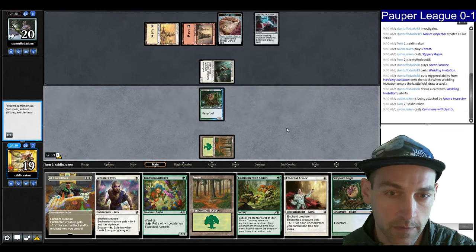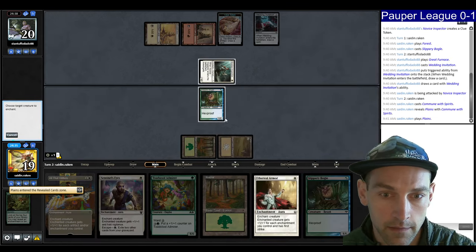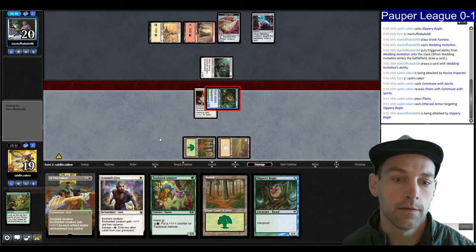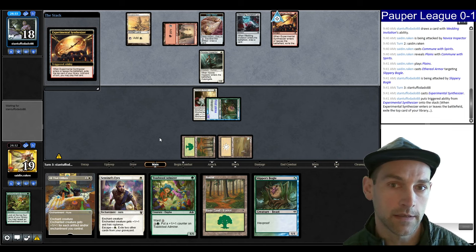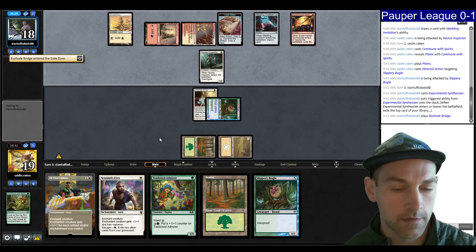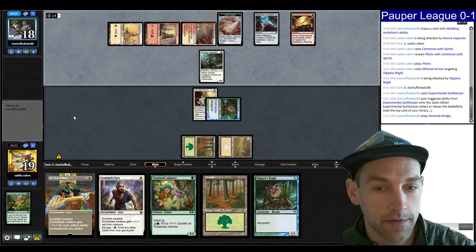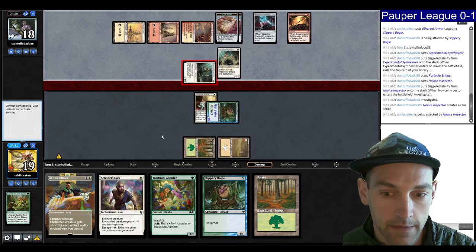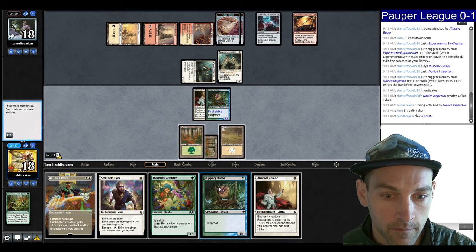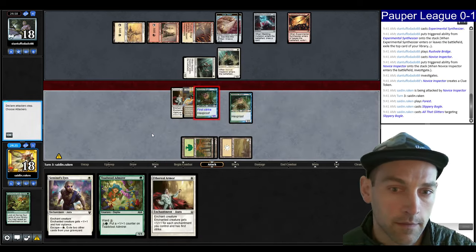Find another Bogle — let's Commune, find the Plains. Land, Ethereal Armor, attack. Now we can go Bogle, All the Glitters, and then we have two giant creatures. Synthesizer for the opponent, Rust Vale Bridge. They can't really deal with me in game one but they could potentially race me. They're clearly going to attack. Give another Ethereal Armor, play Bogle — might as well have Glitters here. Send five, see when they want to start blocking.